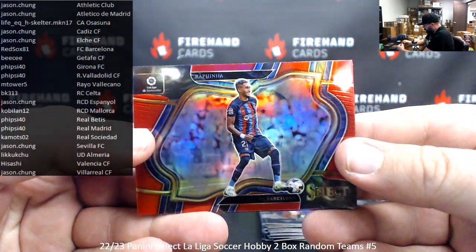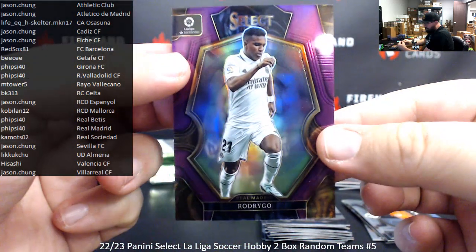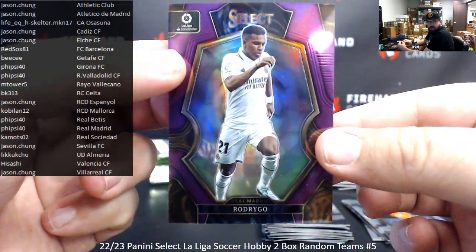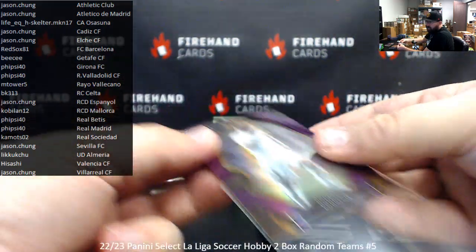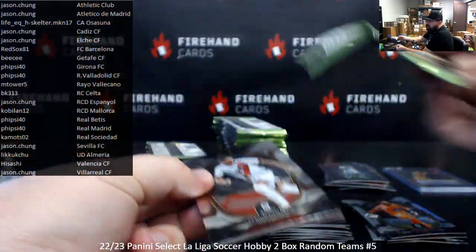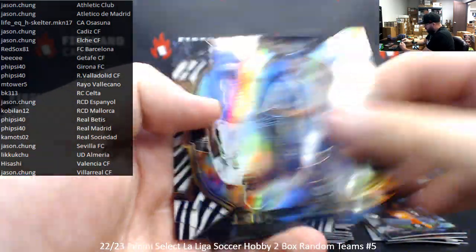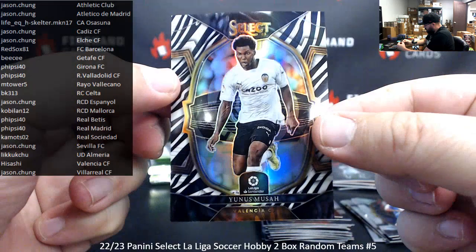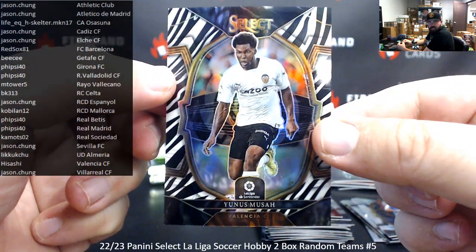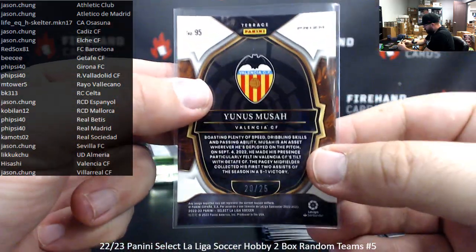Asenjo silver. Got a red field level — Rapina for Barcelona. And a purple to 75 — Rodrigo for Real Madrid, going to Faisal 40. Then another zebra for Valencia: Yanis Moussa — Valencia, Hisashi — numbered to 25. Number 20 to 25.